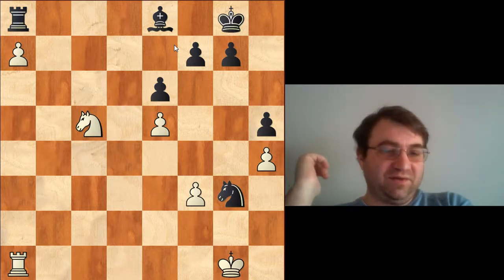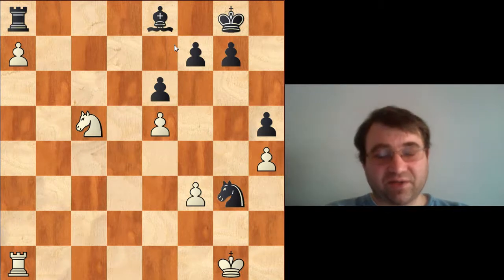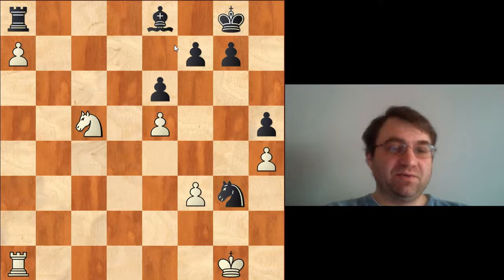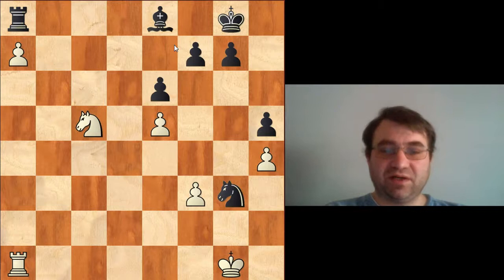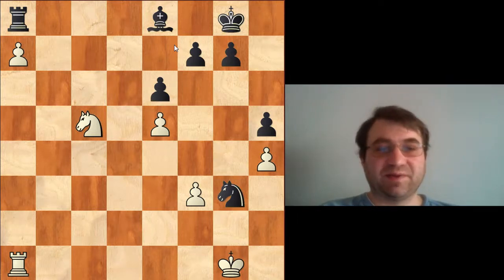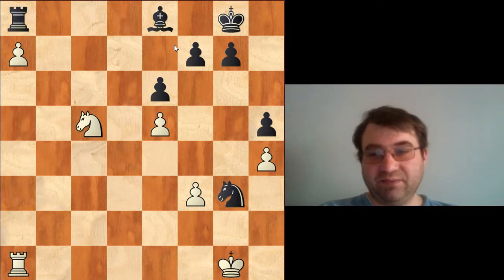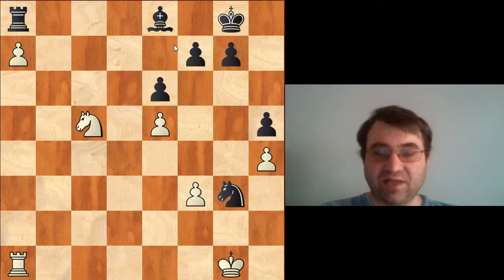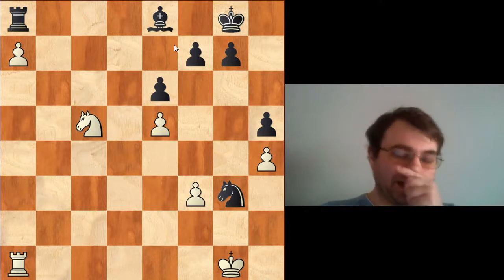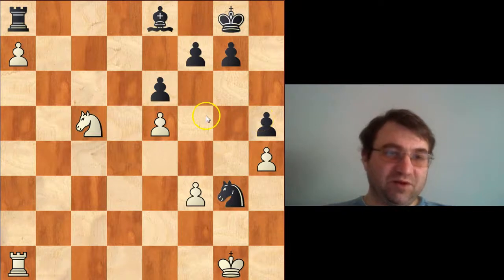Nepomniachtchi really needs to get back his objectivity, because I think that's what he's lost. He had a great position in this game — a huge opportunity to just press and play for a win against Magnus Carlsen. But you have to be objective about the position. He had very strong objective winning chances; he just needed to play very carefully and slowly and press. He's not playing against a club player — he's playing against the best player in the world. After that long loss in game six, he lost his objectivity and is trying way too hard to play for a win. Magnus goes to plus three after nine games, and it's not looking good for the challenger. I hope you enjoyed this video and learned something new about chess. Thank you very much for watching.